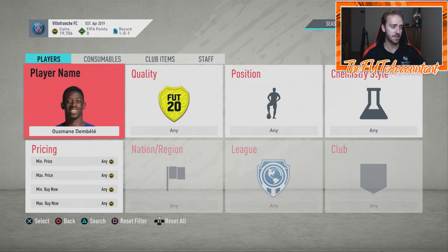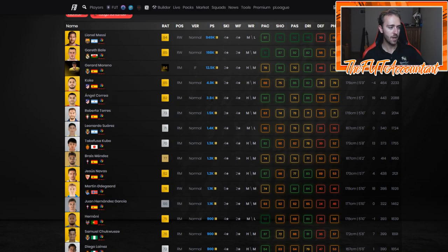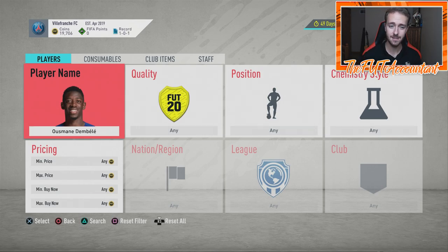People were asking me about Ousmane Dembele — what's going to happen to his card? He's extinct at 40K. I think he has to keep going because with Bale being so expensive, if somebody wants Dembele in their team, who else are they going to put at right wing in La Liga? Angel Correa is at 3.8K and might rise a lot because people aren't going to be able to afford Dembele. Bale is very expensive, Dembele is going to go up, and there's not much in the 10 to 20K range for La Liga right wings.